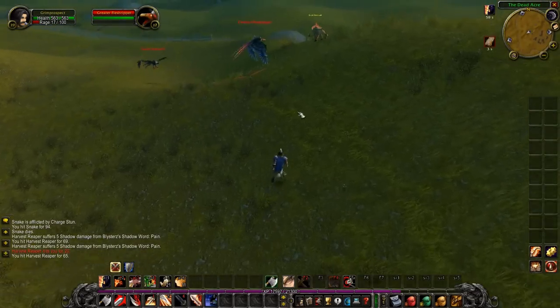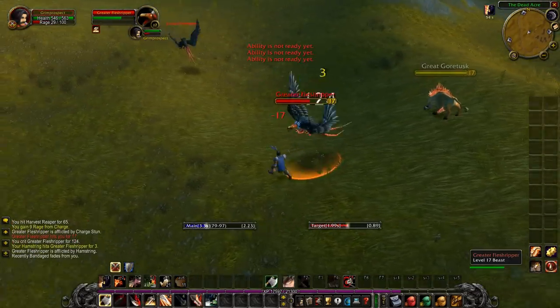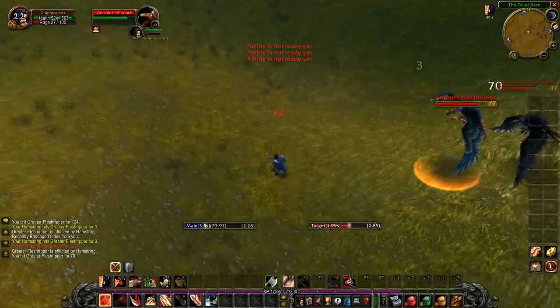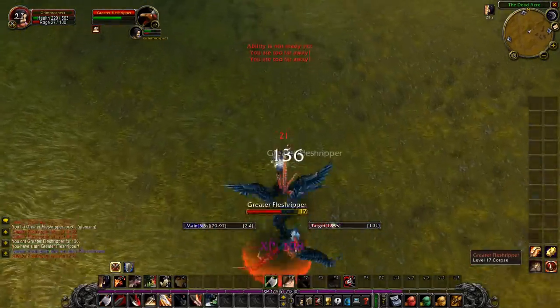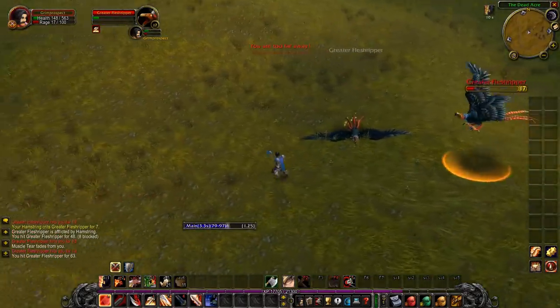As you can see here, it is even possible to manage two targets at once utilizing Hamstring. Both of these Fleshrippers have very fast attack speed, so I want to keep Hamstring applied to them as much as possible. Once I lose control of one by a missed Hamstring, I start to take rapid damage from its attacks. But with a lucky crit, I am able to keep them under control. Then some easy solo kiting to finish off the last one.